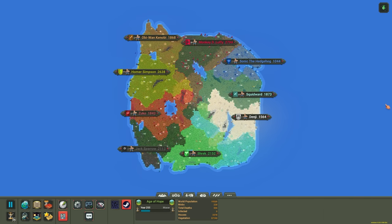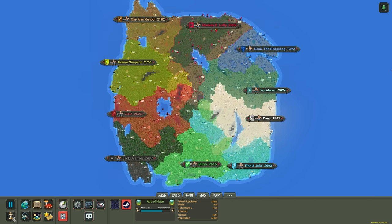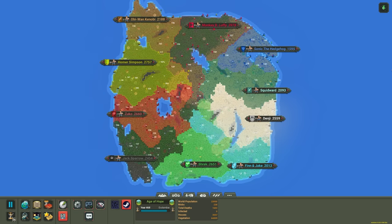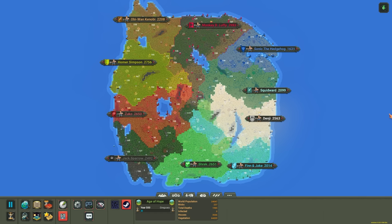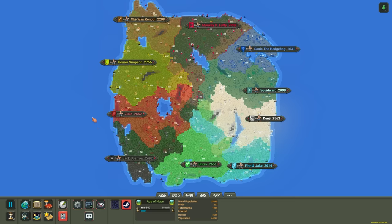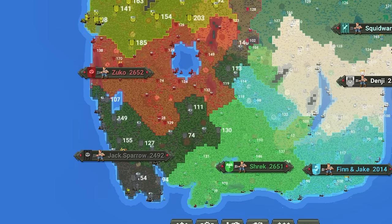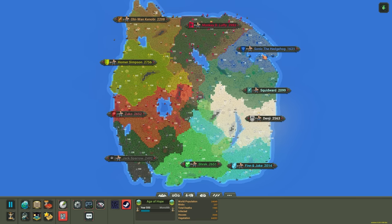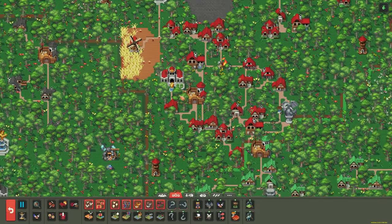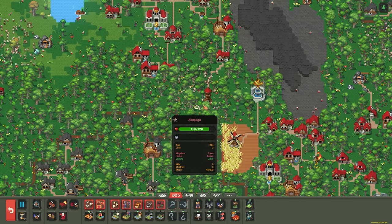We'll fast forward again to year 500. Populations have kind of capped out for a lot of empires — Monkey D. Luffy has been just below 3000 the entire time, which gave smaller empires like Shrek, Jack Sparrow, Zuko, and Denji a chance to catch up. Even Sonic's doing a little better at 1600. The playing field is getting more evened out. Looking at armies, I'm seeing a lot of better weapons — lots of steel and iron, though not too much Adamantine yet.